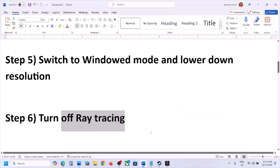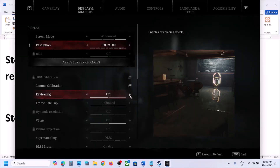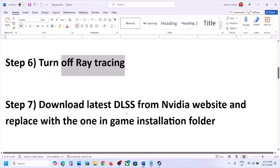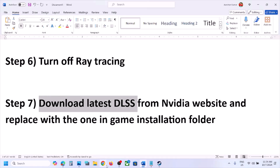The next step is to turn off Ray Tracing. This has worked for many players, so it might work for you. If Ray Tracing is on, turn it off and then check.